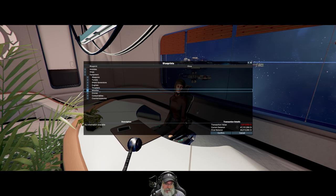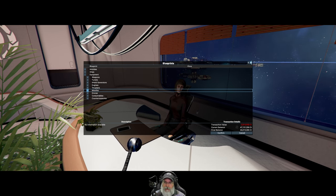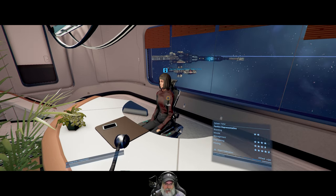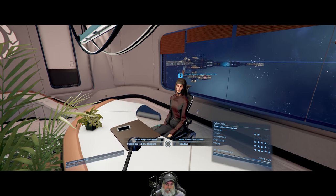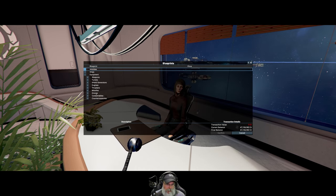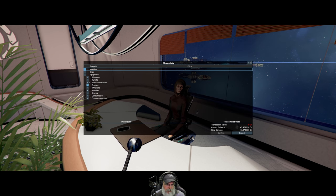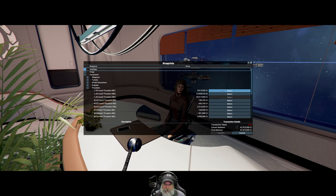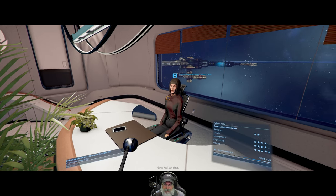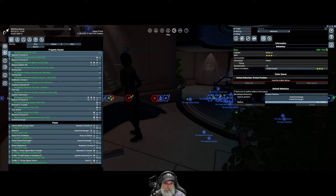I think that's all we'd need to be able to build the ship once we have the bay itself and the Terran shields. Okay, confirmed — we bought the all-around engine. I didn't buy the thruster yet — let's confirm that. Good, got that done.